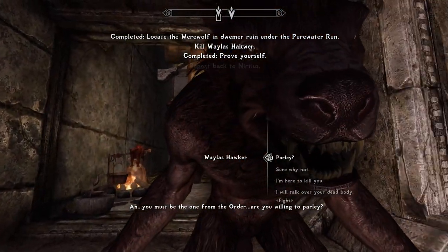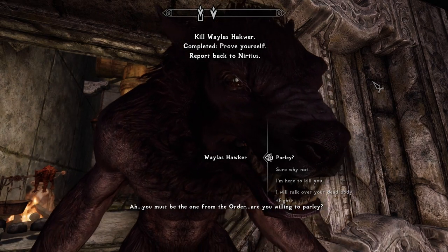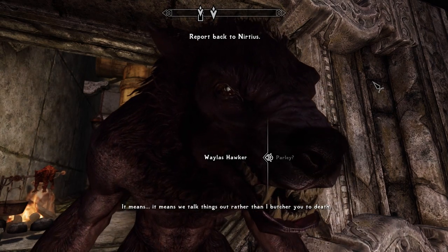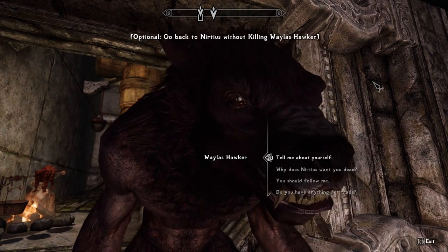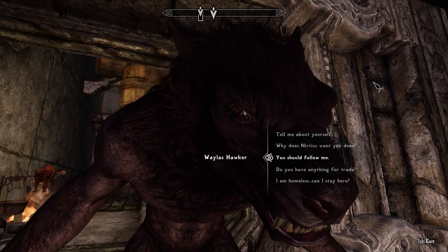Hi there. You must be the one from the order. Are you willing to parlay? I'm always willing to parlay. It means we talk things out rather than butcher you to death. Or vice versa — I could butcher you to death. Hey, we just met but you should follow me. I'm homeless. Can I stay here?